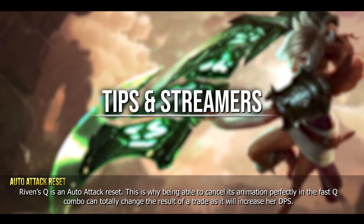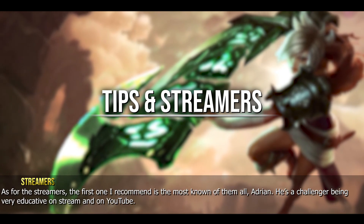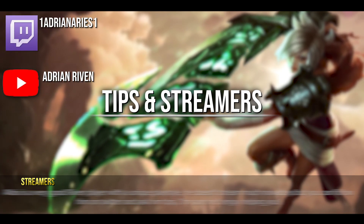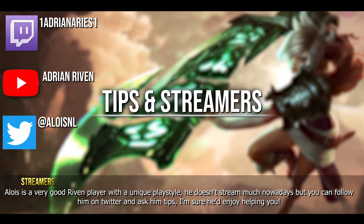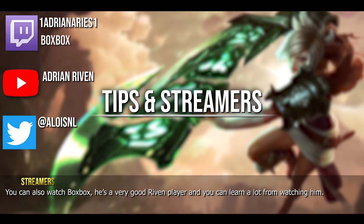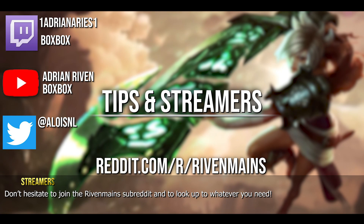Riven's Q is an auto attack reset — this is why perfectly cancelling its animation in the fast Q combo can totally change the result of a trade, increasing her DPS. As for streamers: the first I recommend is Adrian, the most well-known — he's a Challenger player who is very educational on stream and on YouTube. Alois is a very good Riven player with a unique playstyle, though he doesn't stream much nowadays — you can follow him on Twitter and ask for tips. You can also watch Boxbox, a very good Riven player you can learn a lot from. Don't hesitate to join the Riven main subreddit as well.